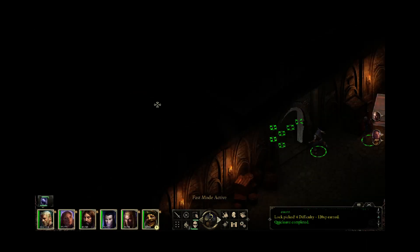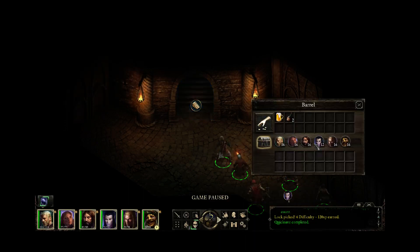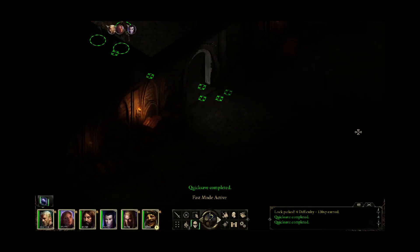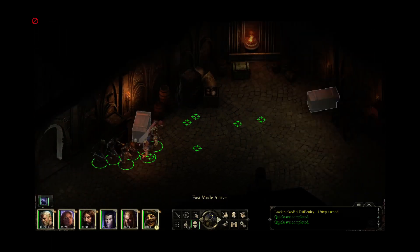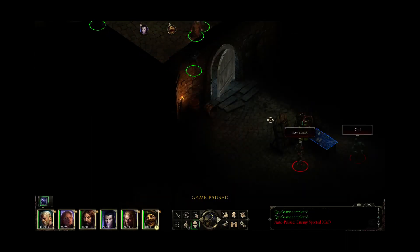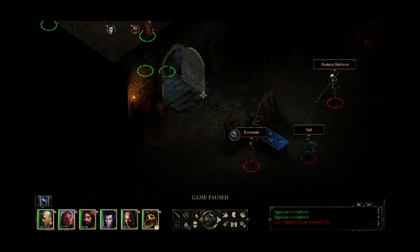Let's explore in here. This is actually another way you could approach this level — you can come up here and this is another way to get to Lord Raedric's chamber. However, I will take an alternate path which is even more direct. I have played through it before. Basically what happens is you find some priest robes, and if you all put your priest robes on, then you can essentially pass for priests in the priest area of the keep.